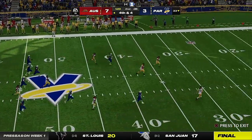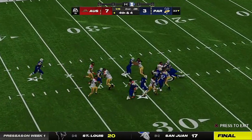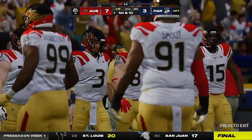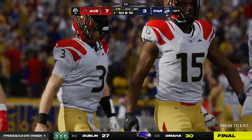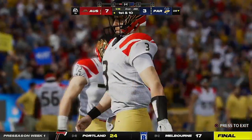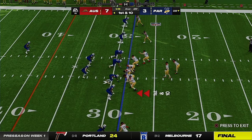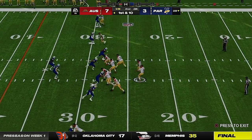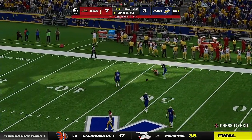On to punt — Anger boots this one away, taken at the 23. Austin's offense ready to go again with still more than a minute to go in the half — time to try to mount a drive. In today's NFL, you've got to push it whenever you get an opportunity — you can never have enough points with the high-powered offenses you face. Analytics will tell you: try and score when given the opportunity.